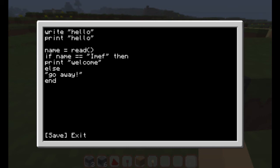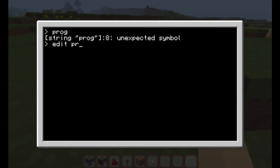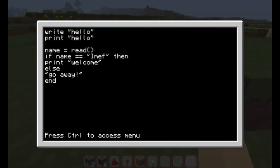So then you can save the program and exit. Next time I run 'prog' — let's see — no mistake, sorry about that. I know, silly me, this should do it.